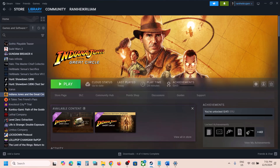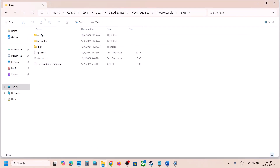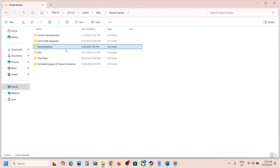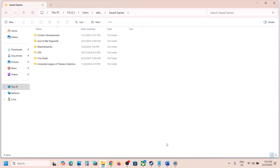Launch the game and check. If it's still not working, delete the complete folder — note that all saved settings will be lost. Go back to the Machine Games folder, delete the complete Machine Games folder, and then launch the game and check.